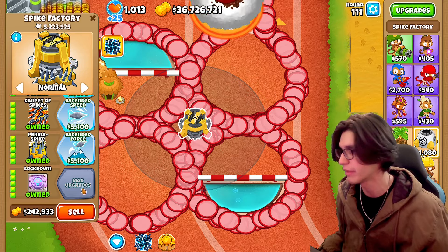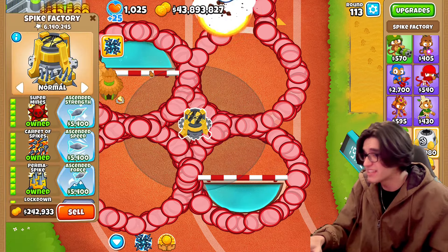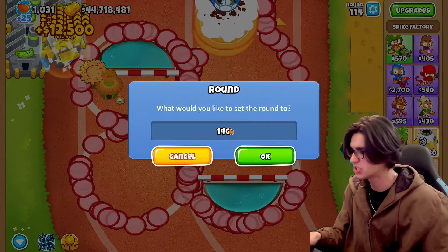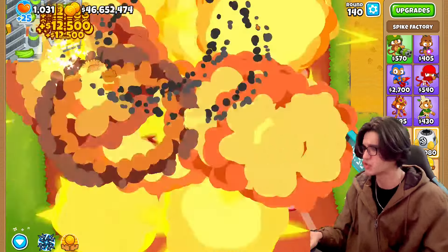For those of you wondering, there's nothing on the fourth one — sometimes you just got to take an L like that. I kind of want to test this guy to his limits before upgrading him too much. Let's try round 140 out with the explosions in the background. That fortified BAD got swallowed. Cool guys do not look at explosions.